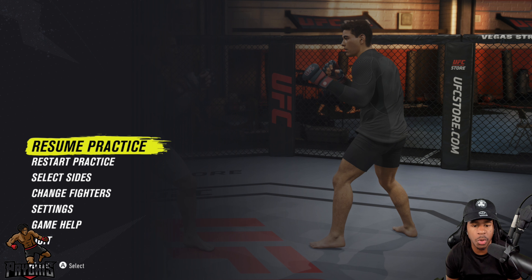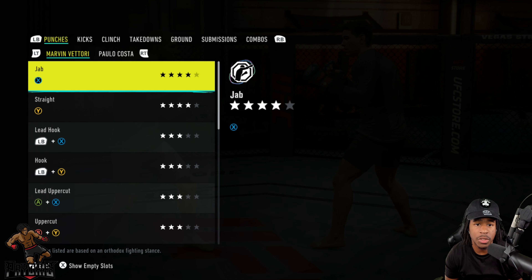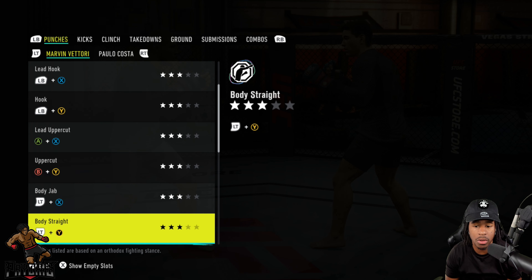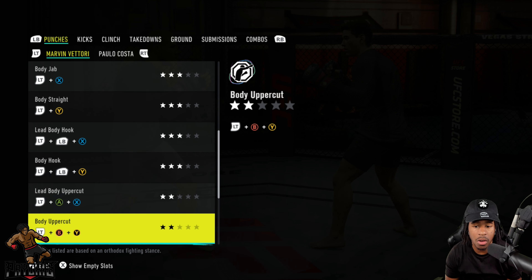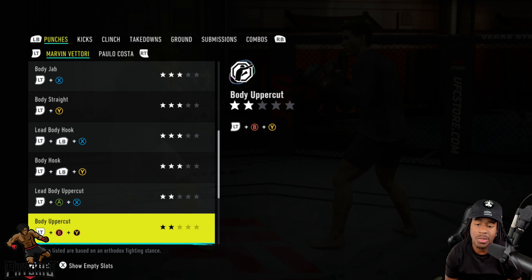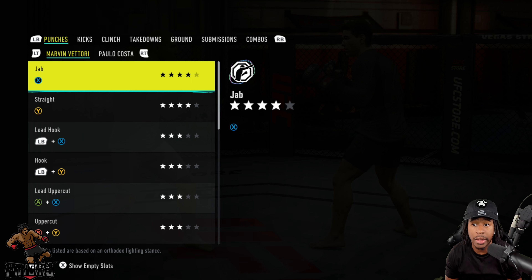Alright, let's get it. We go to Game Help, View Moves, and now we're on Marvin Vettori — the green bar is under his name. He has a level 4 jab, a level 4 cross. The lead hook is level 3, and level 3 applies down through the uppercuts, body jabs, body crosses, and lead body hooks. The lead uppercut to the body is only level 2, the rear uppercut to the body is level 2, elbows are level 2, but the overhand is a level 4 strike, and he actually has some pretty good boxing stats as far as his punches.